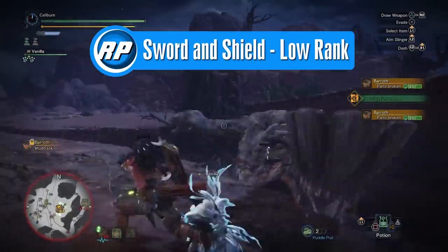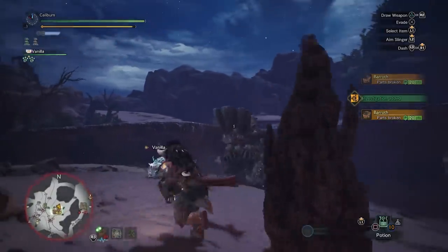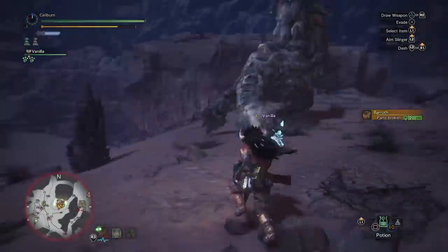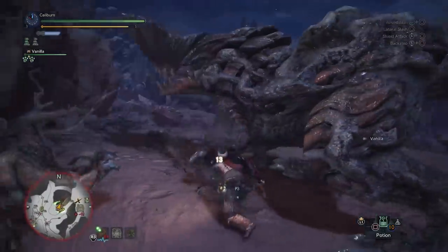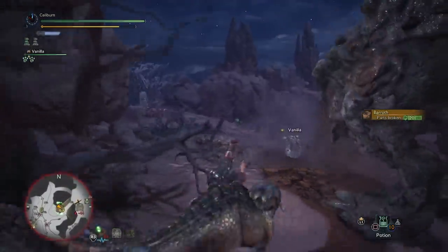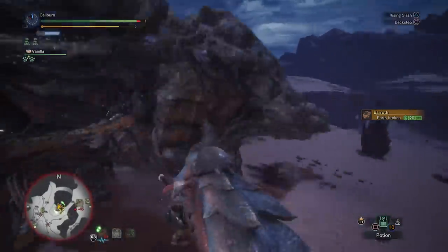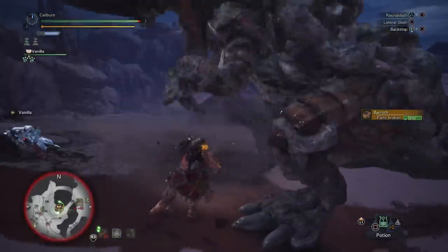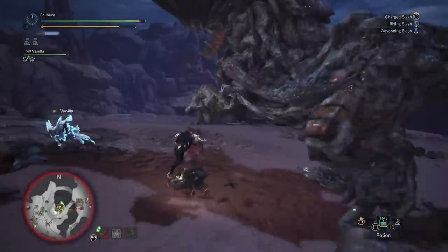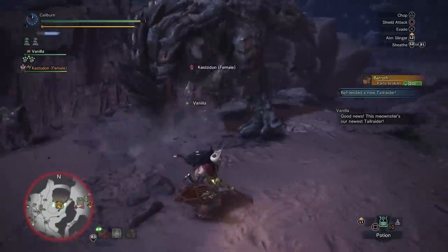Sword and Shield actually has the most options for build variety. You'll be able to pick up gear mostly reserved for hammers and lances and use it effectively. You'll want to use elemental weapons throughout the game. You'll have knockout damage with your shield bash attacks and can use items while unsheathed. This allows you to build a more support style build if you prefer to be an asset to your team in multiplayer. The main goal of any weapon is to deal damage, so stacking attack, affinity, and sharpness works well too. There will be a lot of options and ifs in this guide, so choose what works for your playstyle.